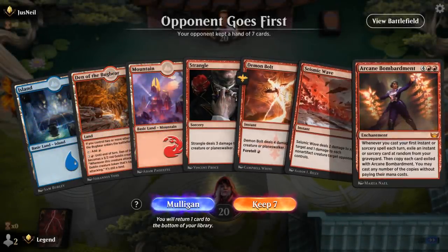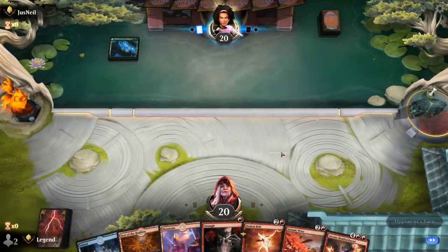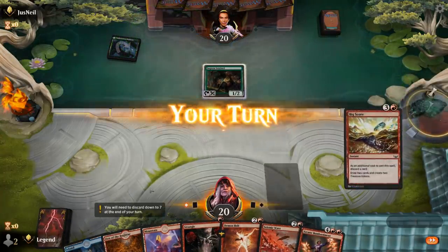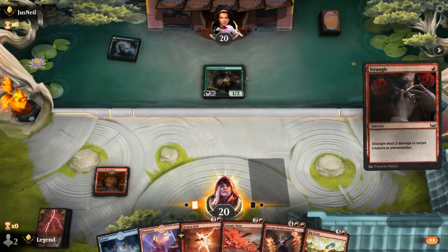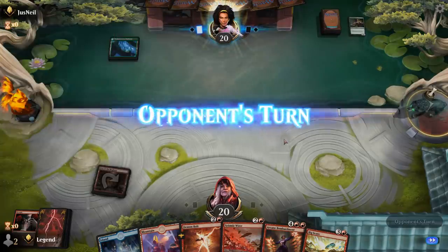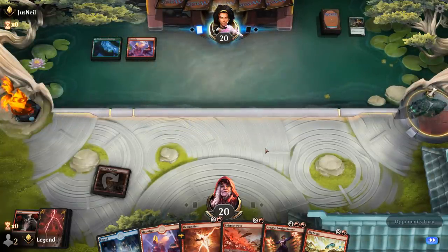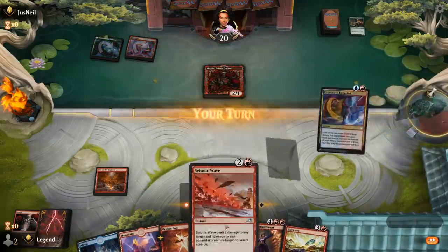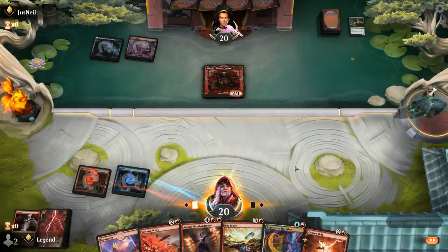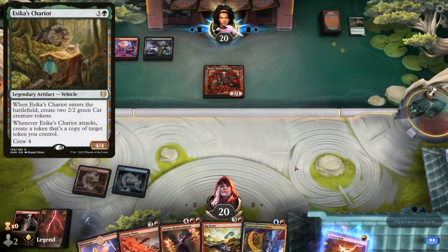Game two — we're on the draw with a keepable hand, just missing a few treasure makers to ramp into Bombardment ahead of schedule. We can Strangle their Sentinel. There's our treasure maker. Turn two we foretell Demon Bolt and we're on our way. Opponent plays Magda — we can eventually kill with Seismic Wave but we'll make a treasure token here first. Hopefully no turn three Chariots.